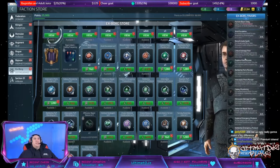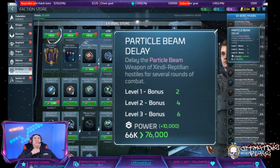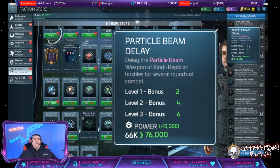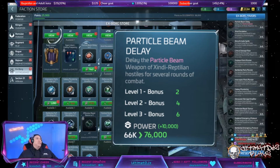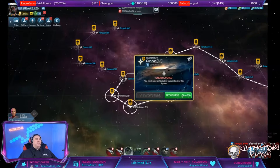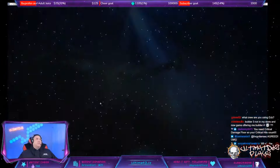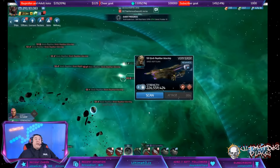We saw that I got my butt kicked against the 53, so let's look at particle beam delay. This is the research they said we have to have: it delays the particle beam of Xindi reptilian hostiles for two rounds of combat at level one, and it takes normal credits. Let's pop this thing - I'm going to go up one level to a 55 system. Using a loot gain crew: Picard, Data, Five. There's a 53 battleship.